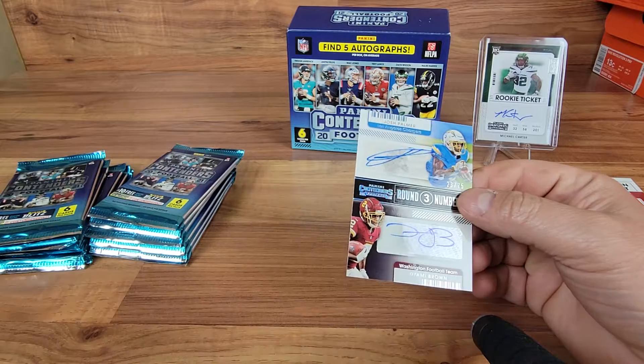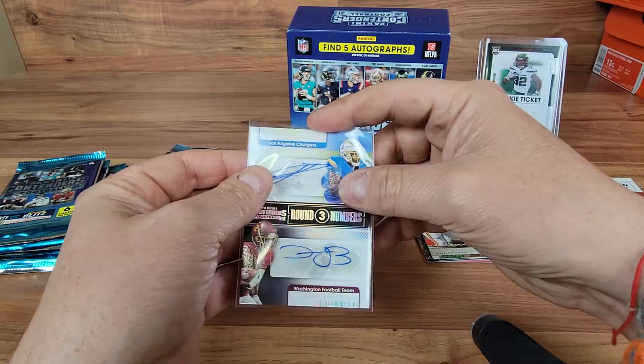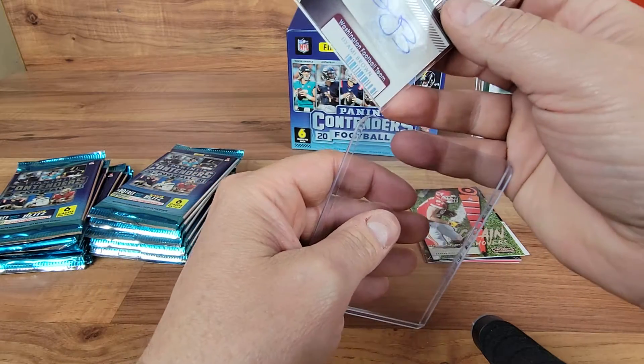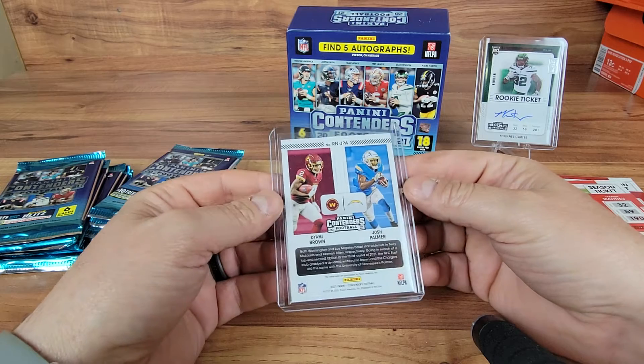Got a dual auto - dual auto sticker. How dope would that be to have two of your rookie QBs like that? That's pretty cool - Josh Palmer, definitely heard and seen of him. Diami Brown - let me know how he's doing.